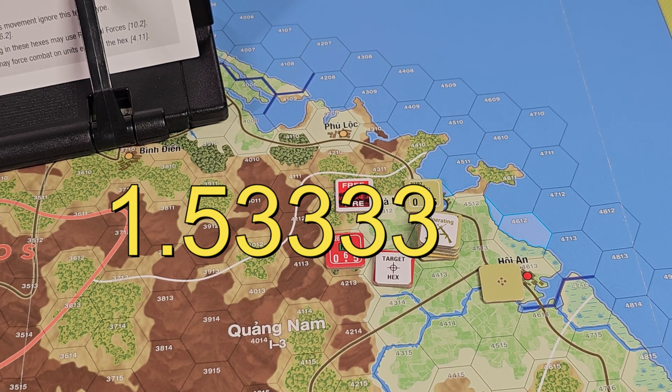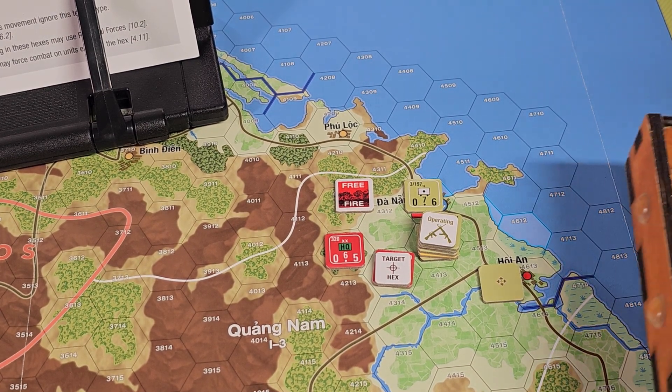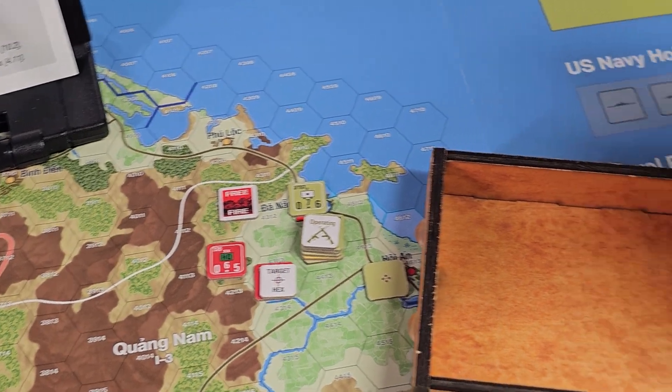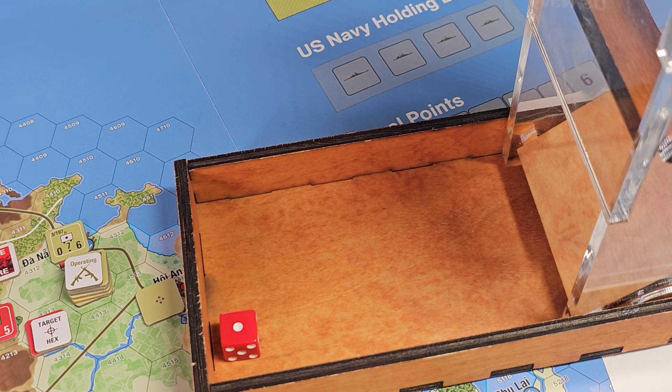23 points to the NVA's 15. I'm close to the three-to-two ratio but I get one-to-one because you round in favor of the defender — 23 divided by 15 is about 1.53, which rounds down. I think I needed 22.5 to get three-to-two. I either get a plus one or zero DRM. Let's roll and determine casualties — it is really hard to get those odds up. I came at this guy with a load of stuff and these NVA units are just tough. I rolled the same thing again.